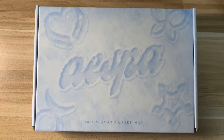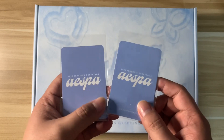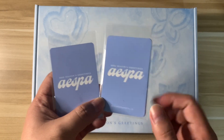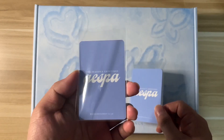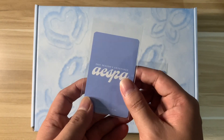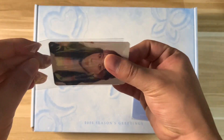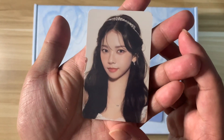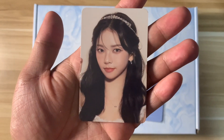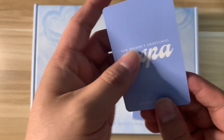If you saw my EXO unboxing of the Season's Greetings, they actually explained that there are two cards — one is the set of cards that is the normal pre-order benefit for Tea Town, and then they made a random member special card for pre-order benefits. We actually got Karina for this one — super cute! I really love the back, the blue back. She really looks like Yuna from Girls' Generation.